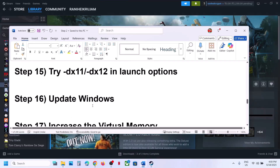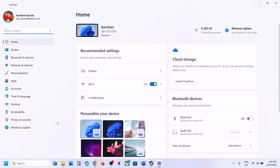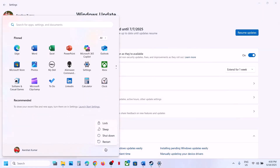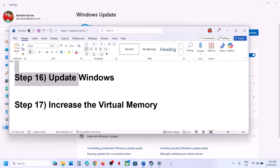The next step is to update Windows to the latest version — this is important. Go to Windows Settings, go to Windows Update, and click Check for Updates. Once all updates are installed, restart your computer, and after the restart launch the game.